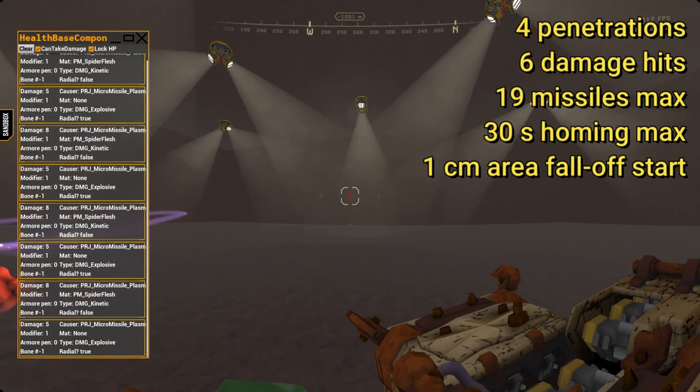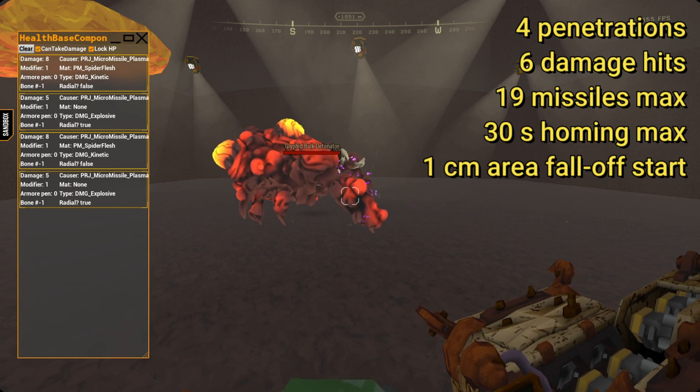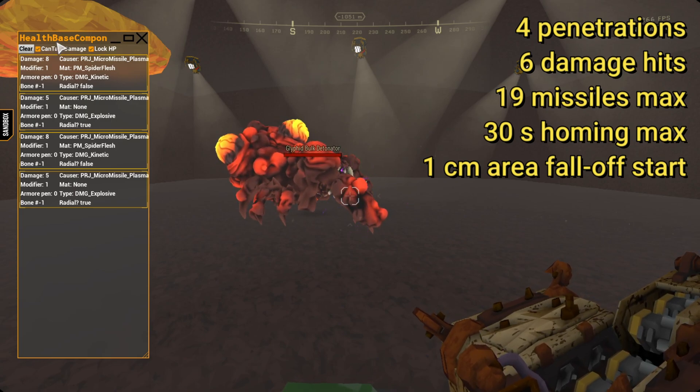And now wait for it — there you go, double damage. In order to understand how it works, let's look at the scheme of events.